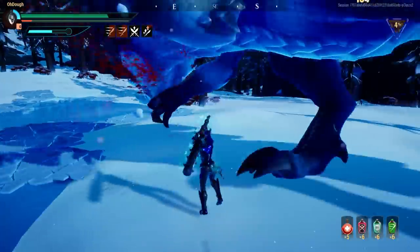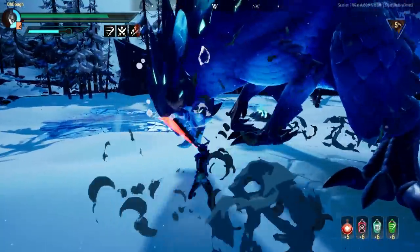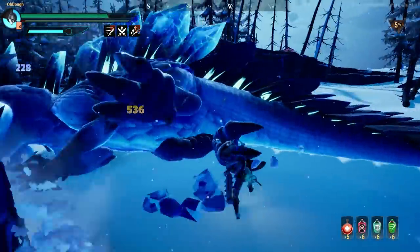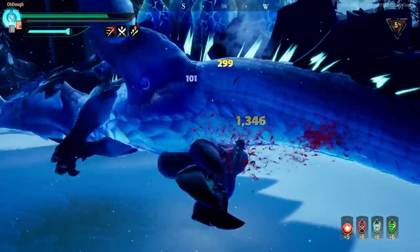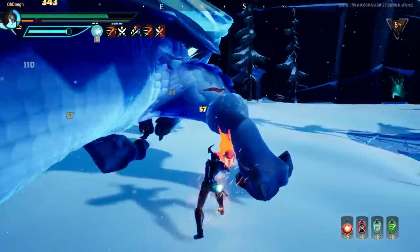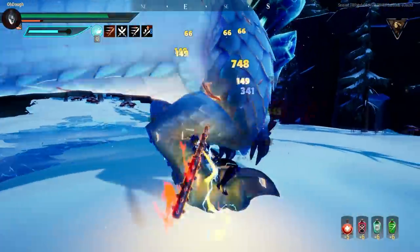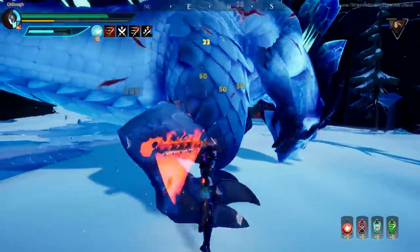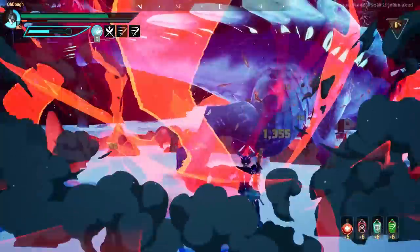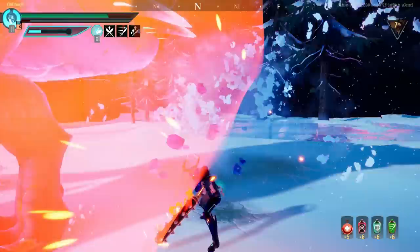The upgrade bonus breakpoints are: when you first create the weapon, at plus six, and at plus ten — each giving increases to your stat and unique equip. Going to plus 15 only gives around 6% increased weapon power, so the soft cap in this game is essentially plus ten.